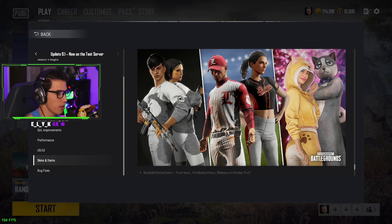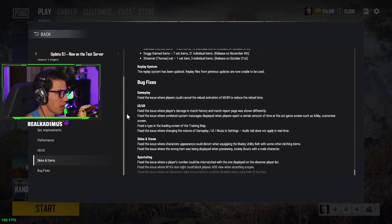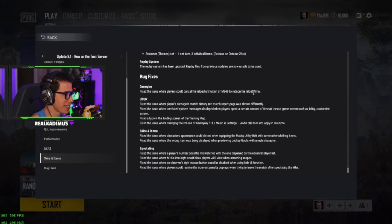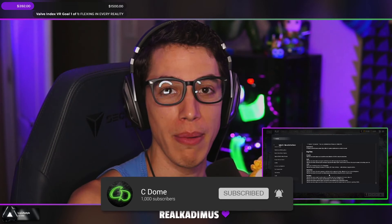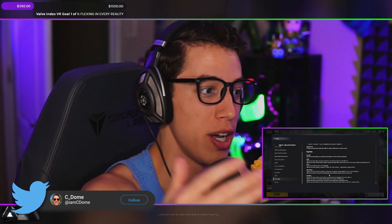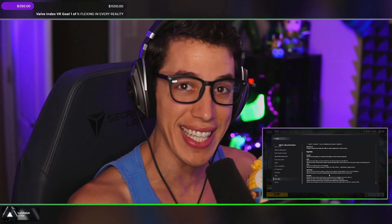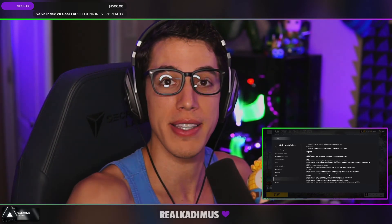Some new skins — big onesies, baseball outfits, and a new streamer skin called the Thomas Set releasing October 21st. Bug fix: they fixed the issue where players could cancel the reload animation of the M249 to reduce the reload time — I made a whole video on this because it's such a good little bug, so that sucks that they fixed it. Alright guys, that's a wrap for the PUBG Season 9 patch notes. If you enjoyed, leave a like, subscribe for more PUBG videos. I'll be streaming on Twitch right now at twitch.tv/c_dome, and I'll upload gameplay to YouTube later tonight — see you guys in the next one.